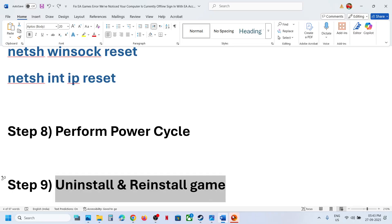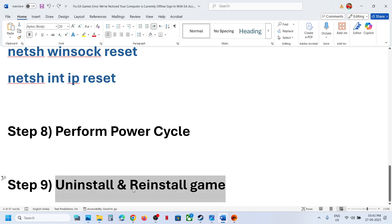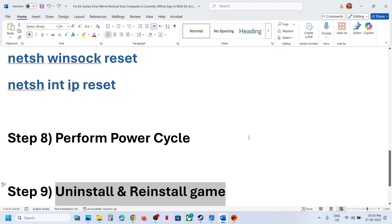The last step is to uninstall and reinstall the game. If nothing is working, uninstall the game, then reinstall it and check. Make sure you log in with the right account that has the game. If you have the game on Steam, make sure your Steam account and EA account are linked. You can go to the EA website, go to Account, then Connected Platforms, and link your Steam account there.